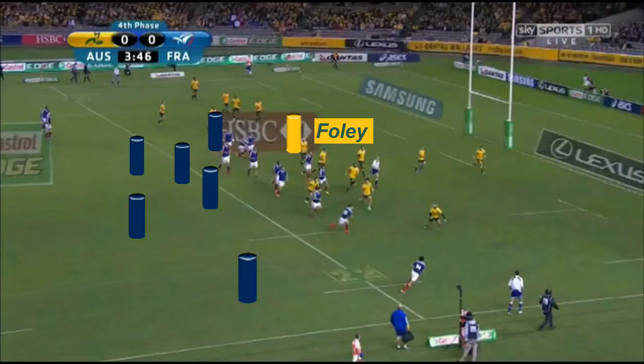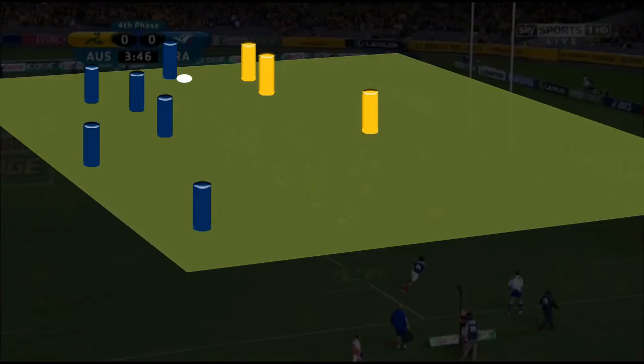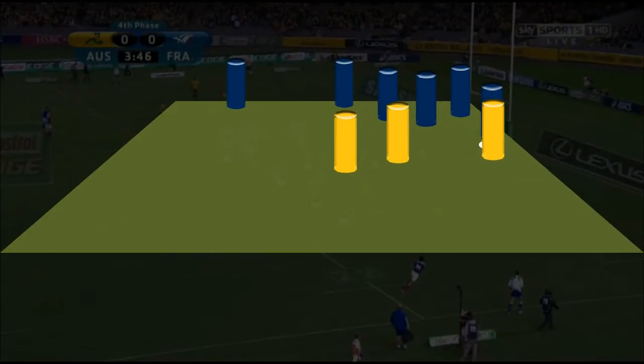Tamu is at the edge of the ruck, Foley's outside him, and Cummins is out wider. He's got two players he's got to deal with. I'll highlight that part of the field and just those players. Now let's take a look from behind the Wallabies. The obvious space is outside Cummins. To try and cover that space, all three Wallaby defenders are going to have to push across rather than up.